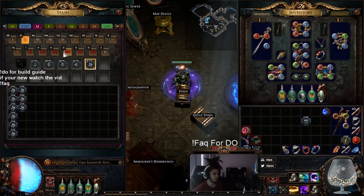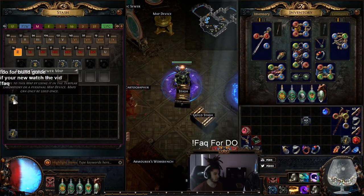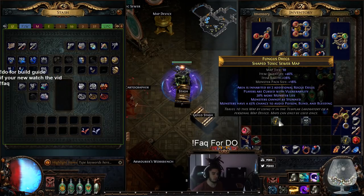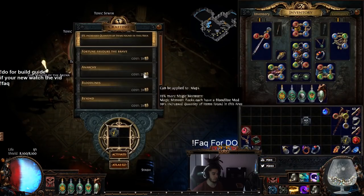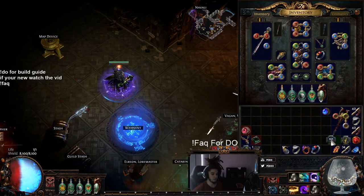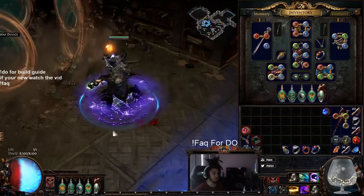So I'm going to go pull out a map here — a Shaper Toxic Sewers. The mods are 20% more monster life, cannot be stunned, and Vulnerability. Looks pretty good to me.